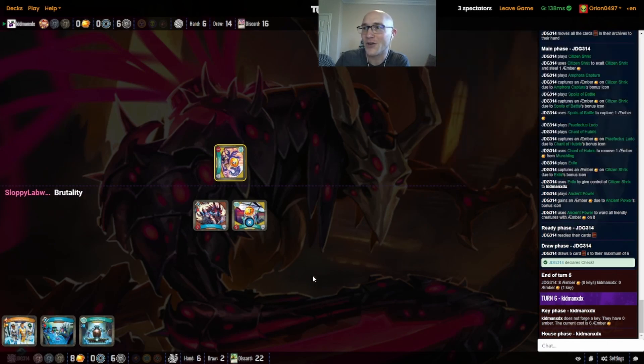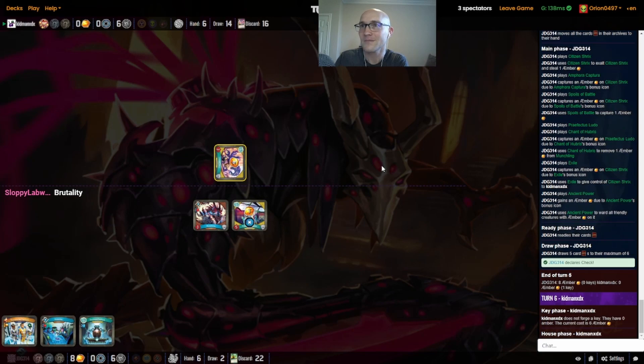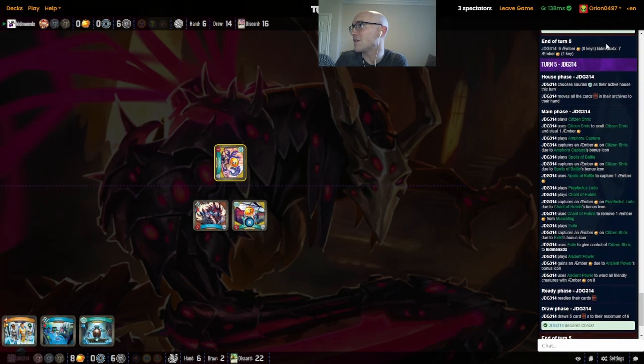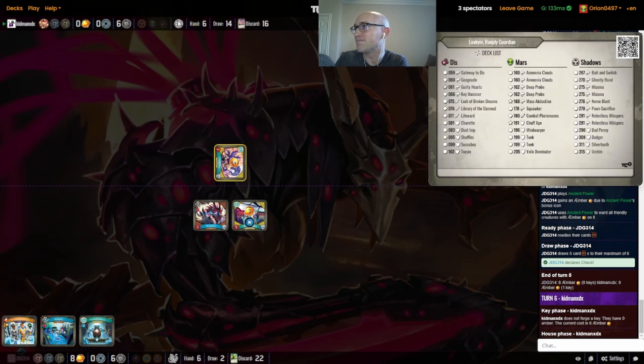Chandra usually kind of plays from behind — it has a little slow start as it's getting the setup going. The exile play is massive. Seven amber getting captured, stolen, and then shipped across so JDG can get it later. Very, very rough. Those Ammonia Clouds and everything for Kidman are also not looking great — that just gives that amber right away.